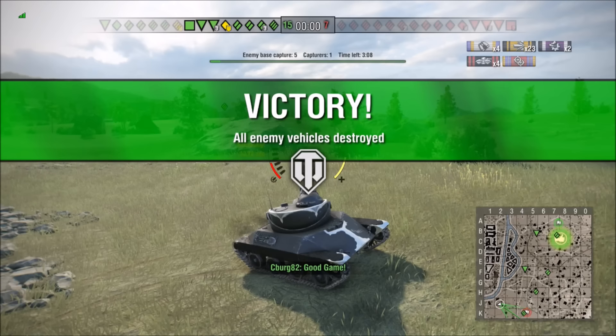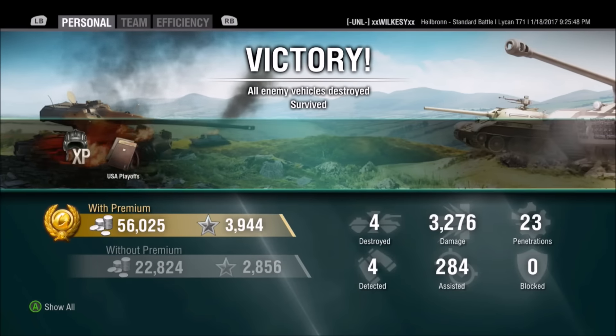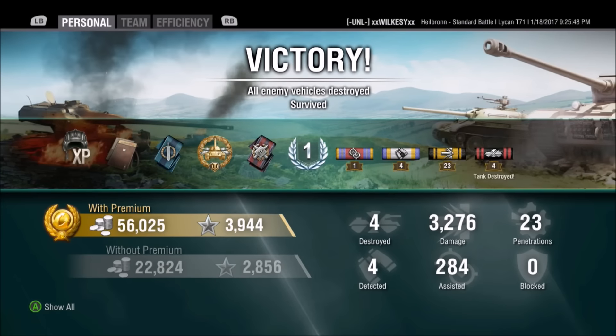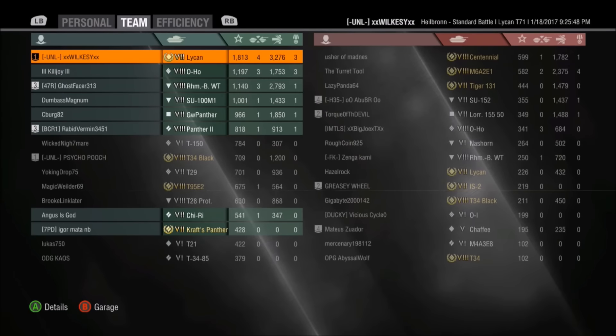Good game for Wilkes — well played. Let's see the final stats: 56,000 credits despite all the premium consumables he's running, 3,200 damage — good high caliber for a light tank — and four kills, giving a base XP total of 1,800 in a tier 7 light tank. Very good game, very well played. Thanks for watching, and as always, keep your powder dry.